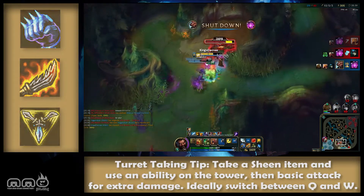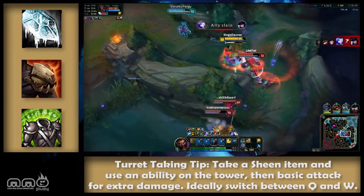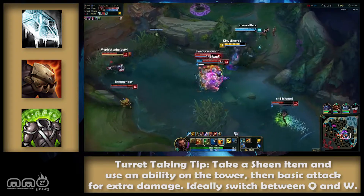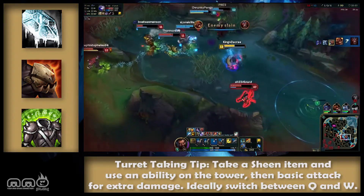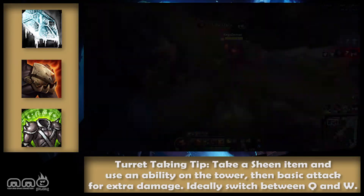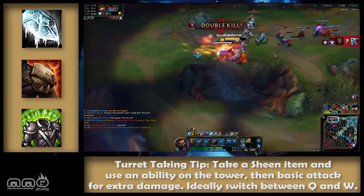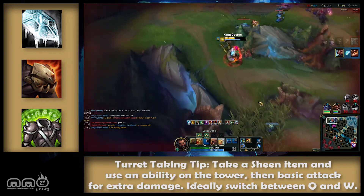Defensive options — Dead Man's Plate: great for general purpose, good armor and HP stats plus movement speed and stickiness. Spirit Visage: a good general purpose item, a bit of everything, great for tank builds due to synergy with Turtle stance life regen. Banshee's Veil: only take this versus heavy AP. Randuin's Omen: tons of armor and HP, anti-attack damage carry item. Frozen Heart: also an anti-ADC item, has lots of cooldown reduction and helps with your mana cost. Essential information: I would take Dead Man's Plate and Frozen Heart in most games.